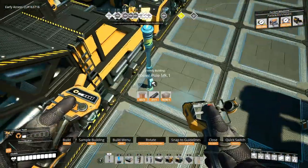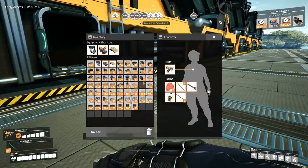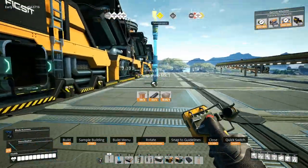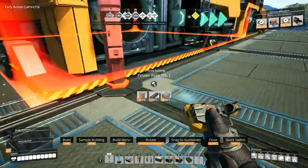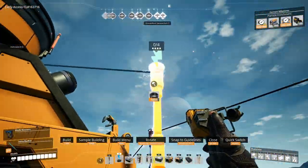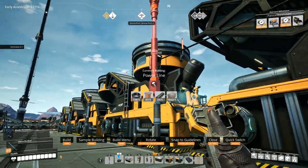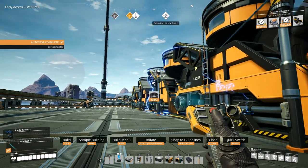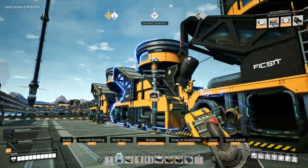And then I'll hook it up to power — hook up the power lines anyway. After this we do need to pipe in all of the nitrogen. Not hydrogen — nitrogen. Yeah, there's no hydrogen in this game.